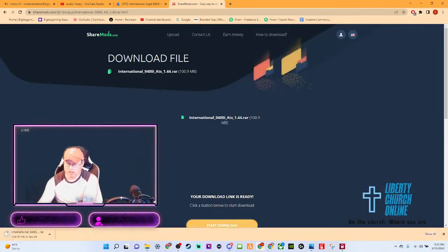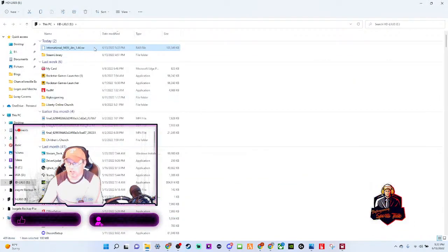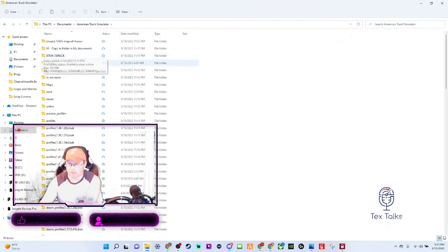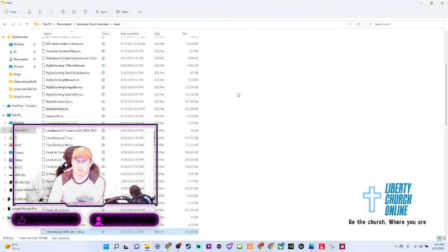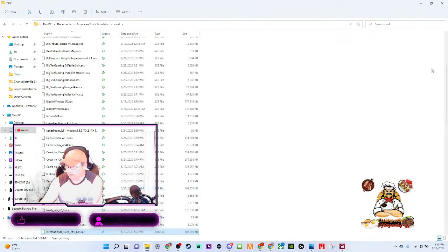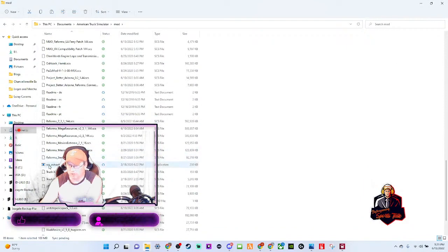We have created our download link — boom, it's done. You see it at the bottom. What I always do is go to my folder once it's completed. We're going to show it in the folder and find out where it is. It has a RAR file, and that's okay — because you're going to cut that, go to your Documents, American Truck Simulator, make sure you have a mod folder, click on the mod folder, and paste it in.